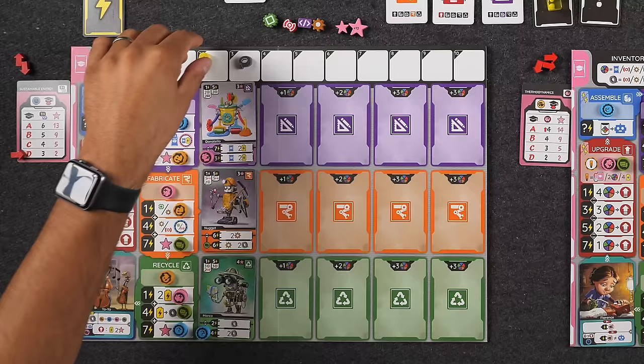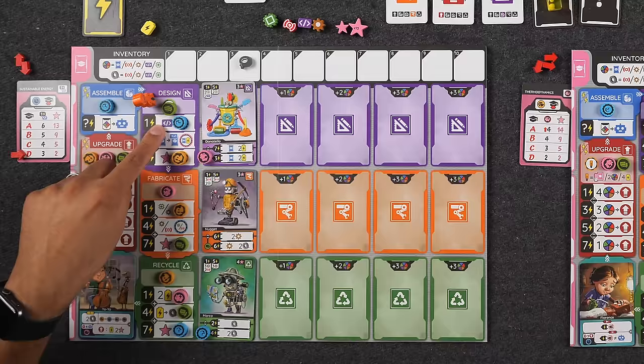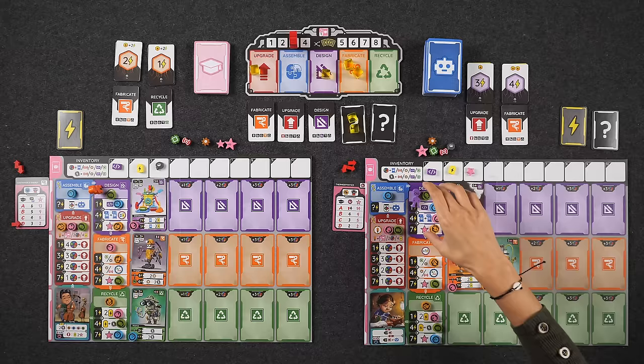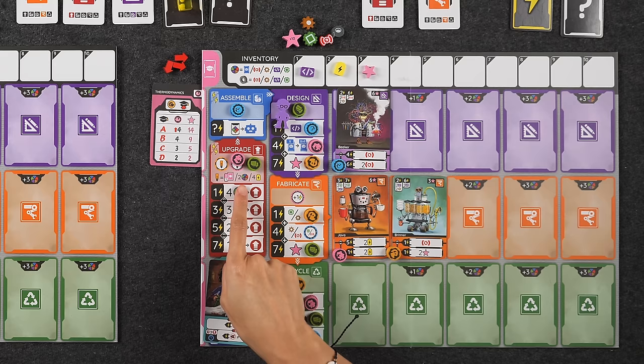Naveen spends two batteries to reach three total energy — which may seem odd, but Donatello activates at three energy. So he gets the two batteries back, plus draws a card. If he'd left it at one, he'd get the one program resource but wouldn't activate Donatello. The design phase is the primary way to draw more cards — other ways include taking the wild inspiration when upgrading the upgrade phase.